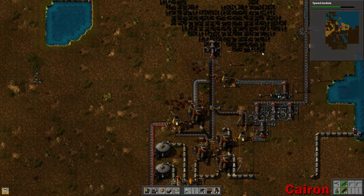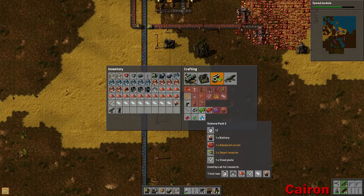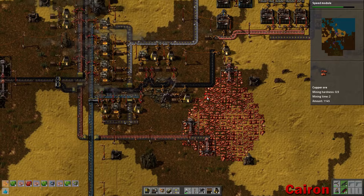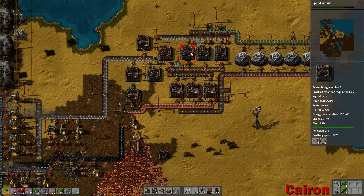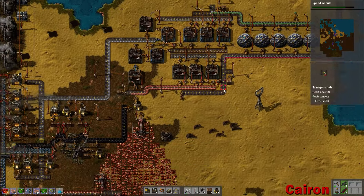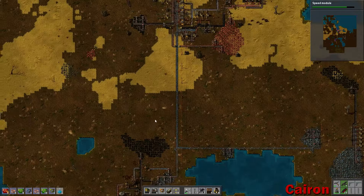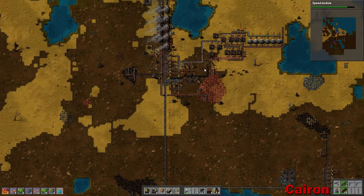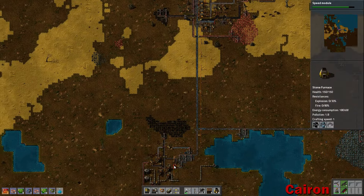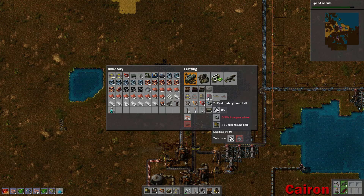That'll put it on both sides of the conveyor so they'll always have a nice big supply to choose from. So we got batteries, we got plastics, we got all of the big materials that we need. What else do we want to create? I guess we could start making some science packs — might as well. Look at the sheer amount of resources that this one pack needs — it's ridiculous. But it's actually about the same number of buildings as making the green bottles, so it's not too bad, but you need advanced materials like the batteries and plastics. Those are kind of a pain in the rear, but not too bad.